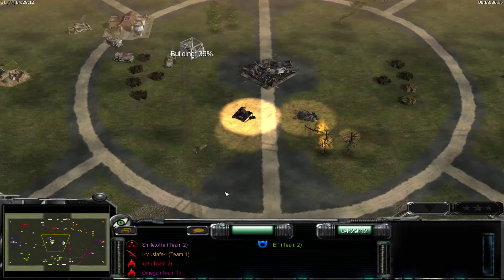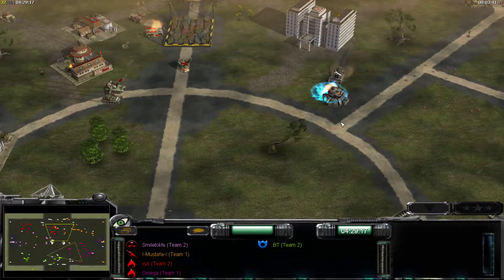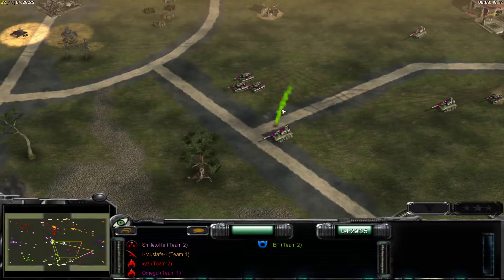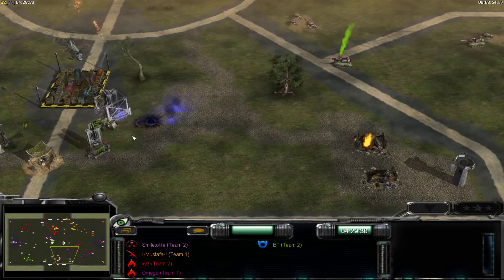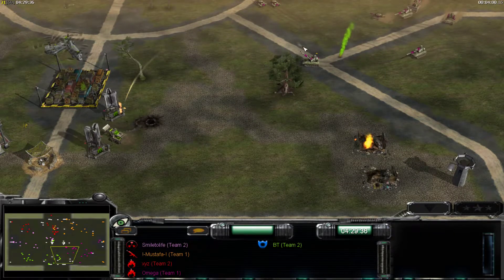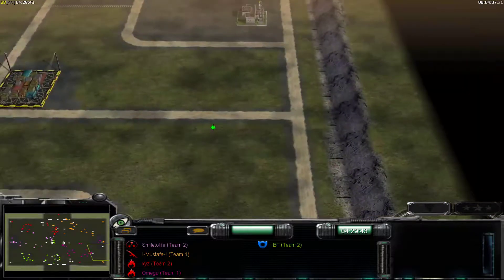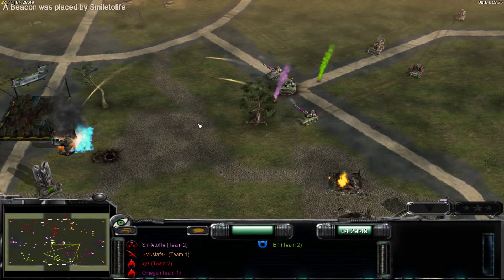BT is building some more Patriots. Having an infernal cannon come into the bunker though — that's a nice move. I'm not sure what the range is, but infernal cannons, or houses, can actually outrange any base defenses, I'm pretty sure. Anyway, that's good.